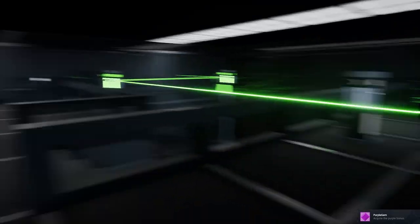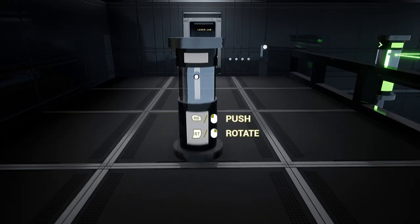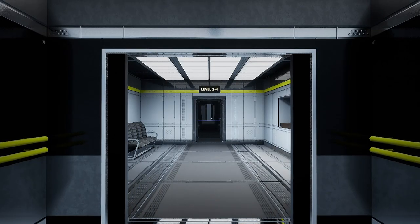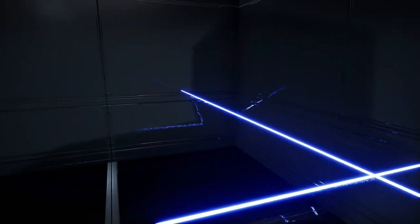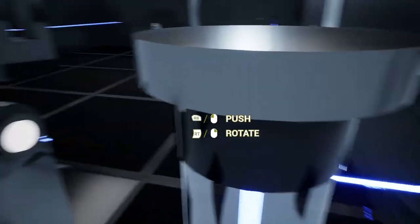And now I just need to go to the exit. Level two, number four — I think this is the last puzzle. There's a lot going on, let me see — this one goes up. But for what reason does it go up?